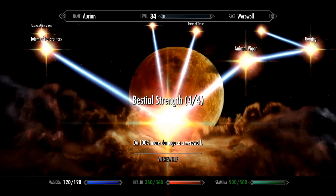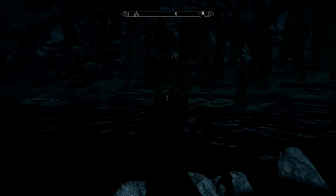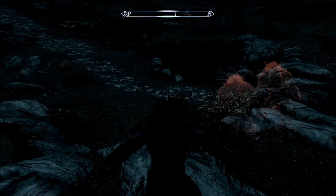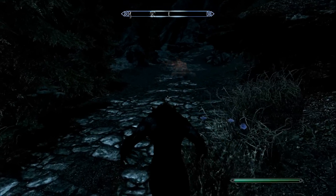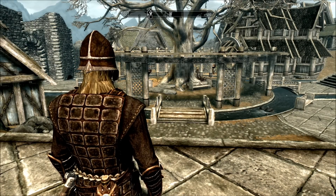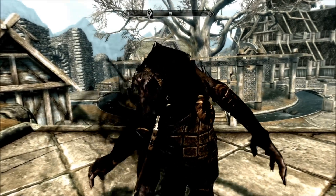Now that we've talked about the werewolf perk tree and the way to level it, I'm going to dive in and show you some of these Totems. Let's start by doing the Totem of the Brotherhood — this is the one I currently have active. The Totem of the Brotherhood turns your Howl into a summon spell. I tried to find a different combat scenario besides Whiterun, but this is the best way to do it. I'm on Adept Difficulty and we're going to show you how amazing the Totem of the Brotherhood is to summon those extra werewolf pals.